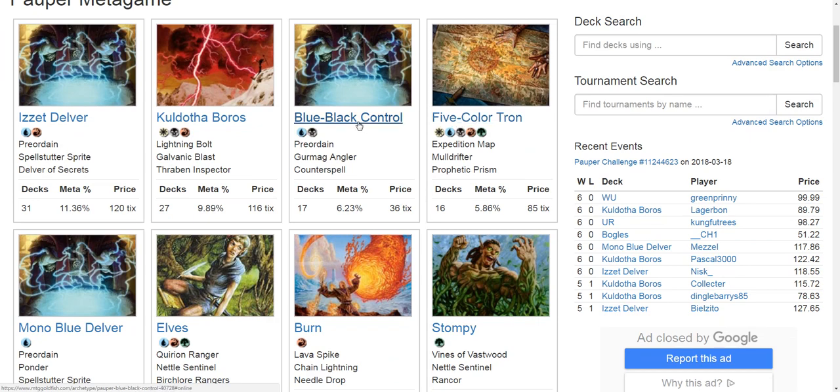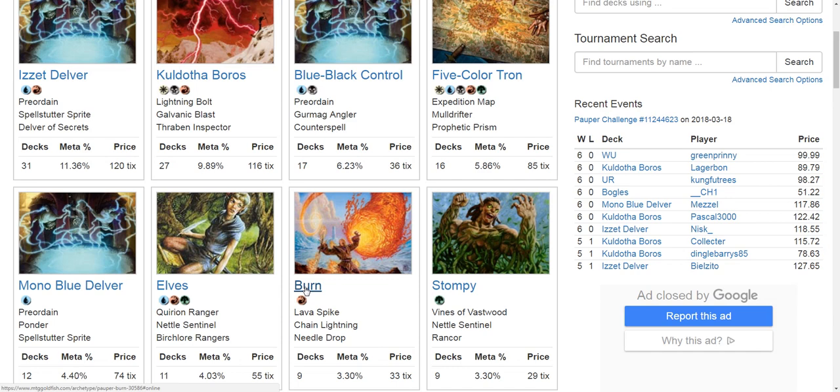This opens a window of opportunity for Blue Black Control. Also, Burn is particularly bad right now. Burn has problems — it's not well positioned. If you're going to pick a Pauper deck to take into a weekend challenge, you might get lucky in top 8, but overall if you take Burn into a weekend challenge or hop into a league, it's a real uphill battle and I don't recommend it. Burn is sitting at a little over 3% of the metagame.